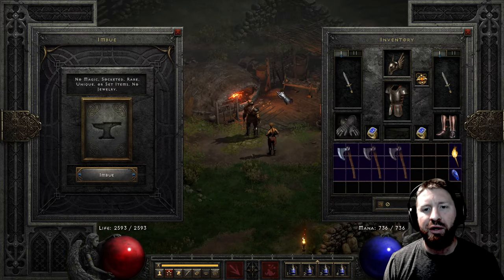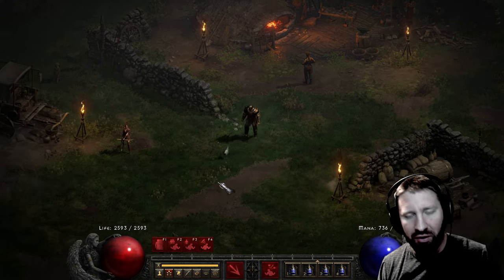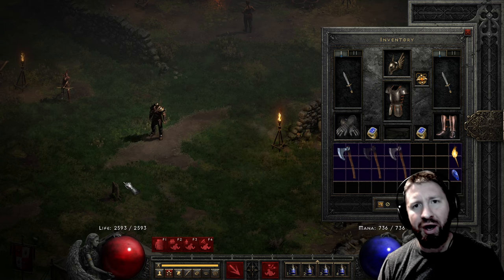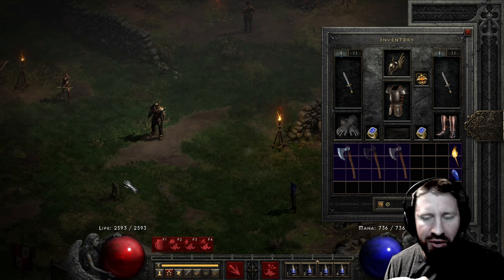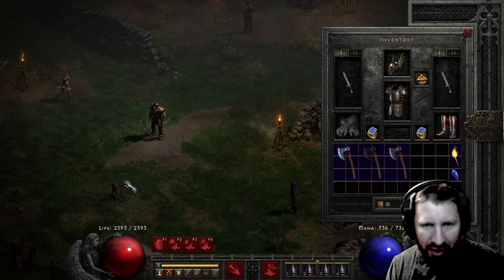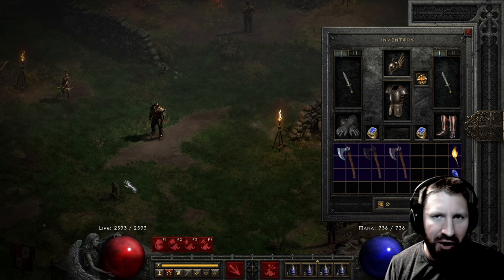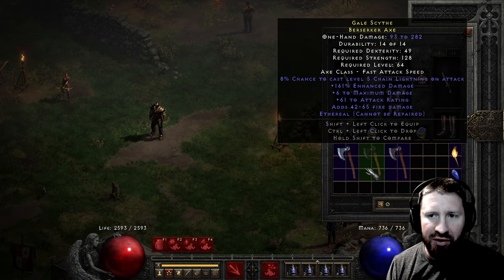So I'm also going to try this with claws. Apparently there's a certain assassin claw that the community for ages has liked to call a ghost claw. It's an ethereal assassin claw of elite status where it has all the nice mods on it: max damage based on character level, attack rating based on character level, two sockets, amp damage on striking, massive enhanced damage - things like that.